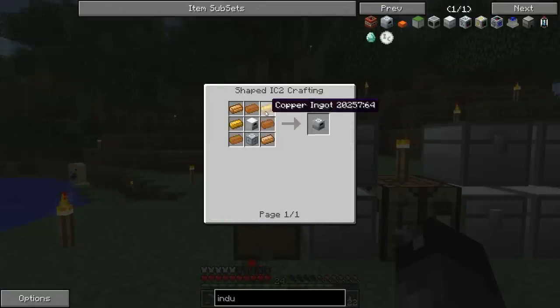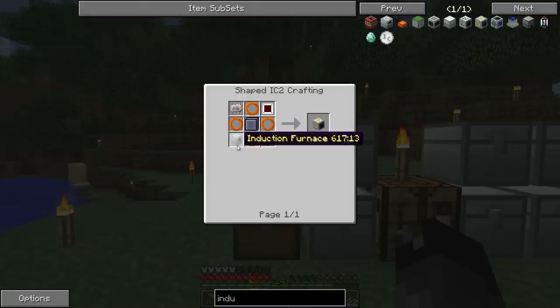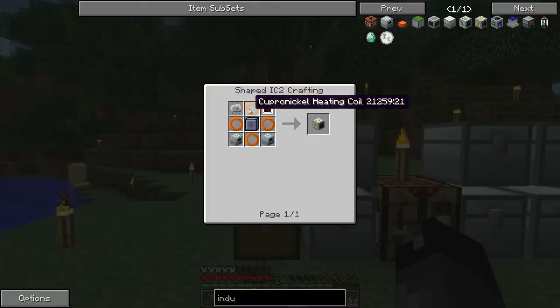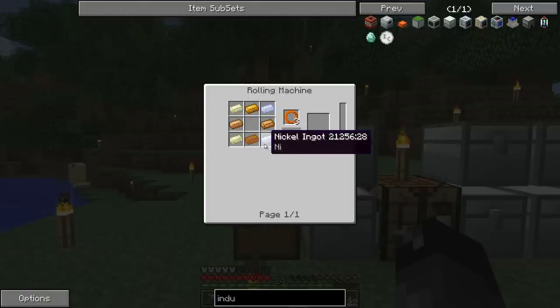I was looking at the recipe for the industrial blast furnace. We have the induction furnaces - these aren't bad to make, just an electric furnace with advanced machine blocks surrounded by copper. We need two of those, another advanced machine block, and regular electronic circuits. Then I saw the Cupronickel heating coils. The recipe looked simple - just copper and nickel - but it turns out it is a big deal because this ferrous ingot comes from ferrous ore, and I had smelted all my ferrous ore and turned it into nickel bars. You need the ferrous ingots to create the coils.